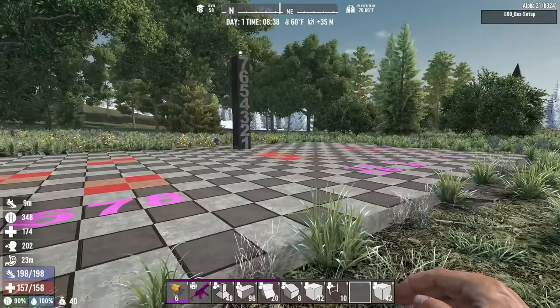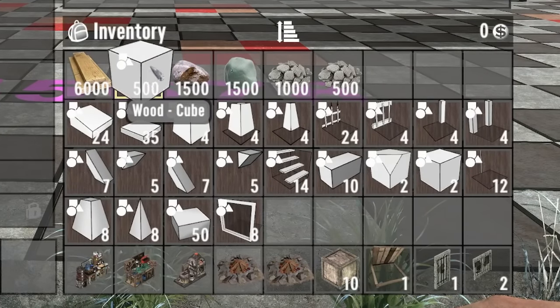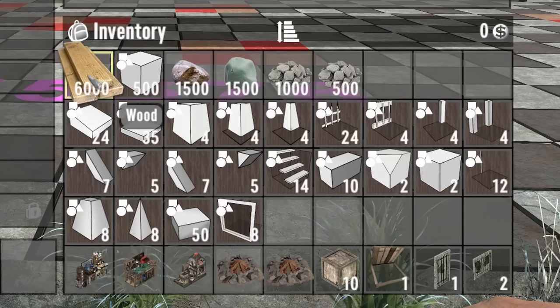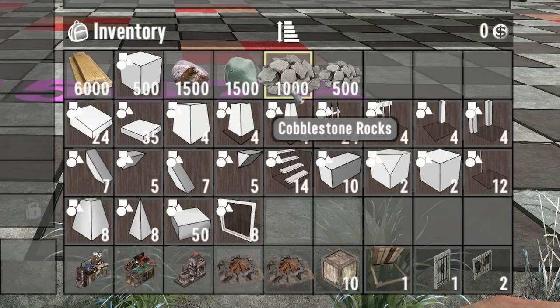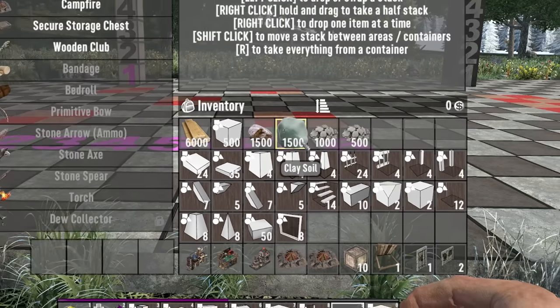Alright, to get started with this build, let's talk about materials first. To build this, you're going to need right around 500 wooden cubes, which is going to take about 6,000 wood. Go ahead and get up to 6,000 so you have the extra for repairs and whatnot. In terms of cobblestone for upgrades, we're going to need about 1,500 — so 1,500 small stones and 1,500 clay soil.